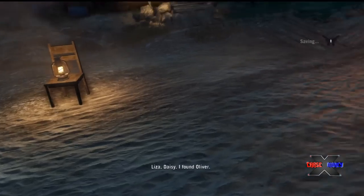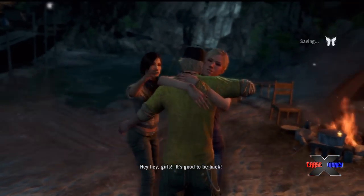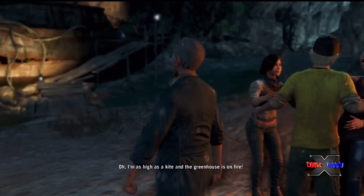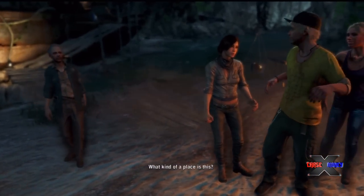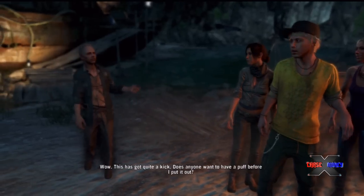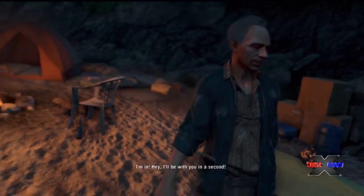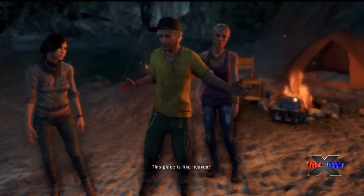Liza! Daisy! I found all of you. Hey girls, it's good to be back. So glad you're okay. I'm as high as a kite and the greenhouse is on fire. What kind of place is this? This has got quite a kick. Does anyone want to have a puff before I put it out? I'm in. I'll be with you in a second. This place is like heaven.